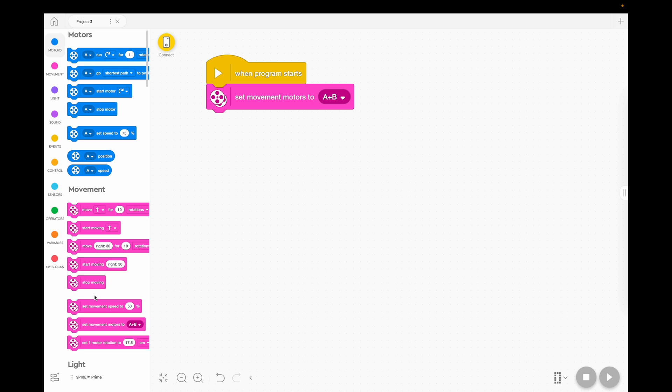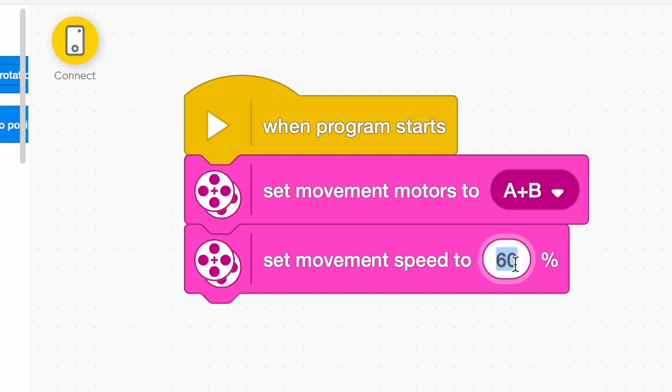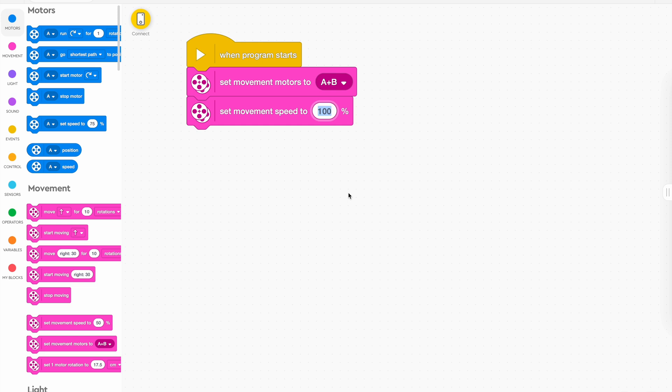Otherwise your movement motors might not work. Then we're going to set the speed, but it's not going to go faster than 100%. You can't really go faster than 100% no matter what. If I said run as fast as you can at 100%, you obviously can't go any faster. So 100% is maximum, and I recommend for this activity that you don't go too fast because you might find that your wheels spin.